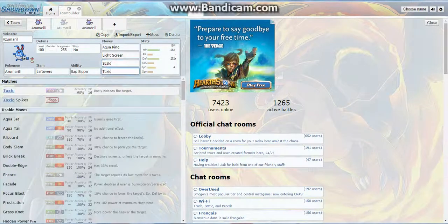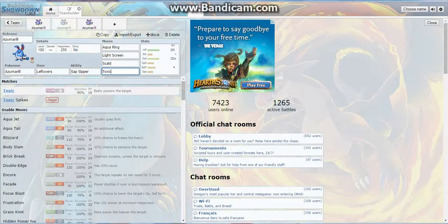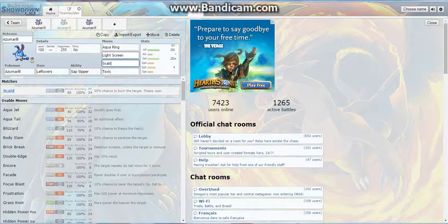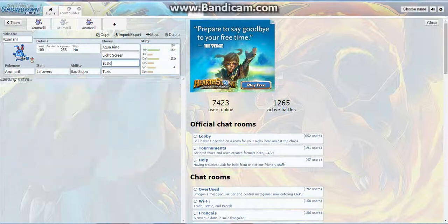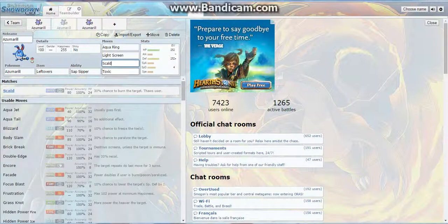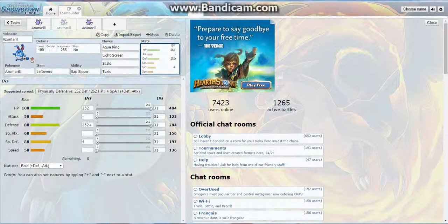You also have Scald and Toxic. Scald is there so you can't get Taunted, and it has STAB — even though Special Attack isn't the greatest, it's still decent and there's a chance to burn. Toxic is there for poisoning. If you get the burn off it's really beneficial because then you're a really solid defensive tank.